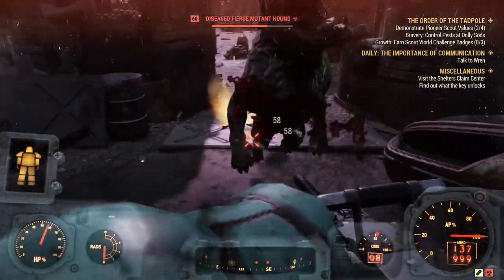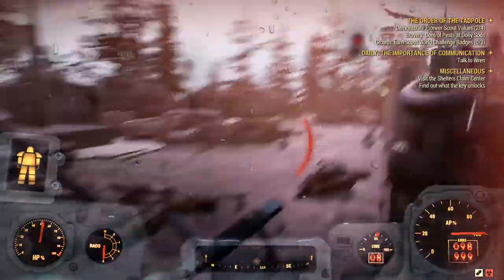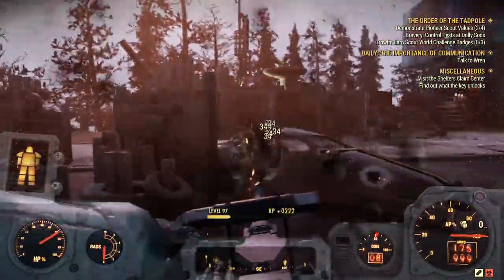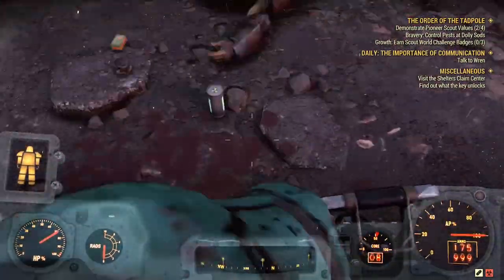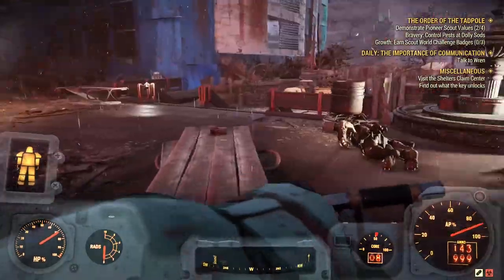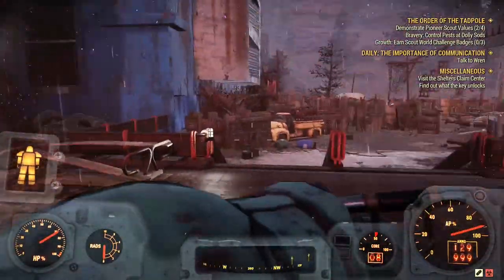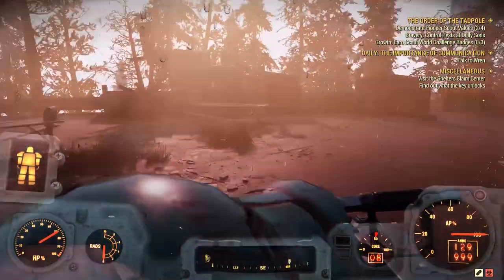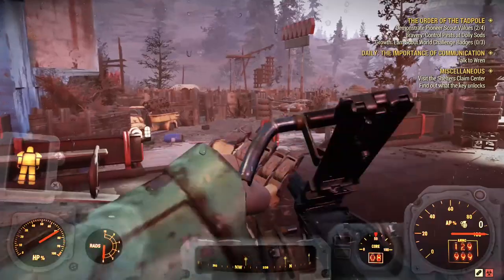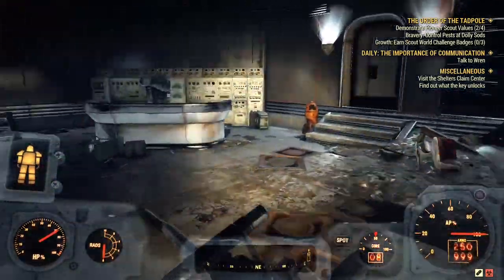At Westek Research Center, first clear the outside of the building, then head indoors. You could potentially find a legendary in the yard, but inside you're almost guaranteed one, so finishing the outside first and then heading in is the recommended approach.